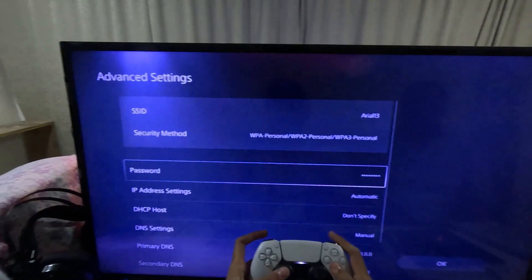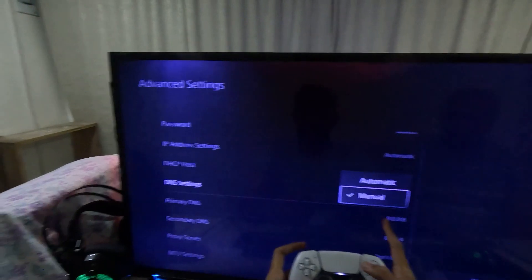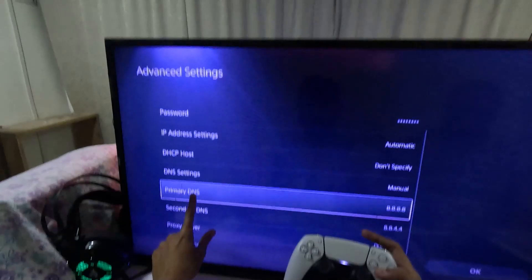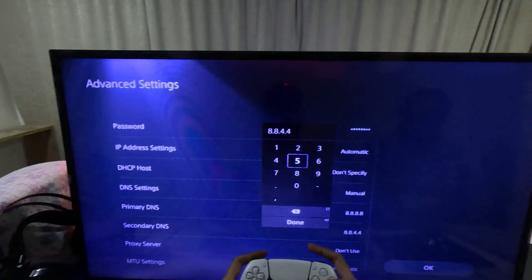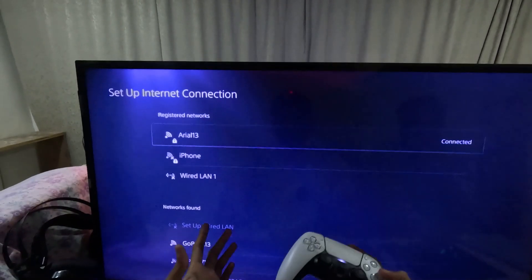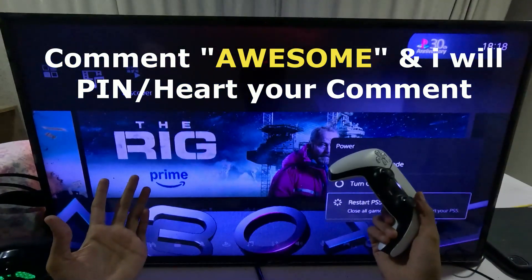Select Advanced Settings, then set DNS Settings to Manual. For the Primary DNS enter 8.8.8.8, and for the Secondary DNS enter 8.8.4.4. Once done, select OK, wait a few seconds for the recognition process to complete, and then restart your PS5. That's it — you're good to go.